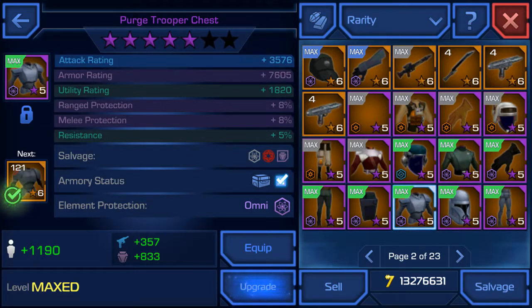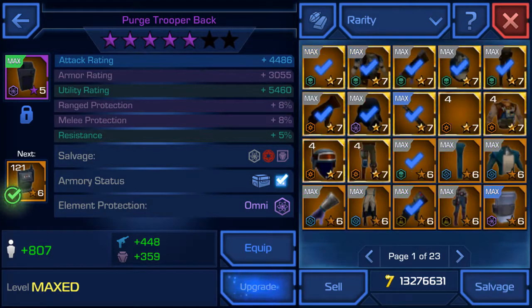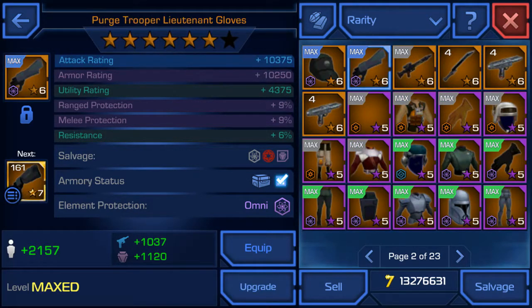Here's the Purge Armor chest — you get around 1190 PR. If you guys need a more in-depth look at it you can pause the video. Here's the Purge Trooper leg at 5 star — it gives you 1,996. And here's the back, the Purge Trooper back. I wasn't able to get a 5-star Purge Armor arm, but I had one before and I actually upgraded it. So this is the Purge Trooper Lieutenant gloves.